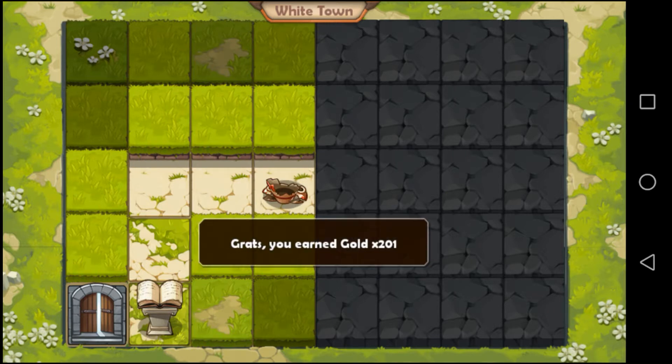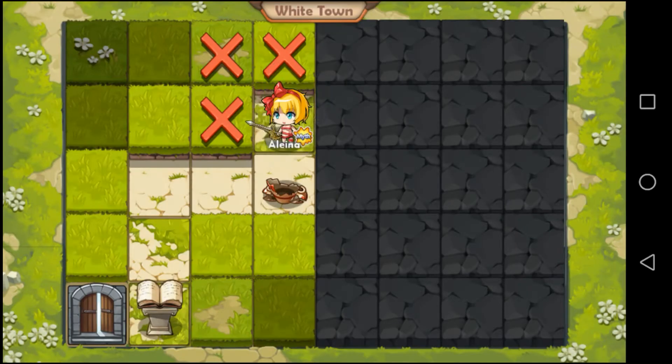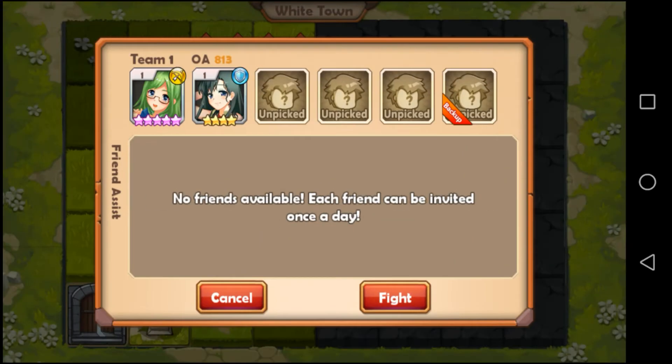What do we get here? Congrats, you earned gold. Okay, that area is locked. Let's take that one. May of hero — Eve, okay. Elena. Let's... okay, let's fight her.